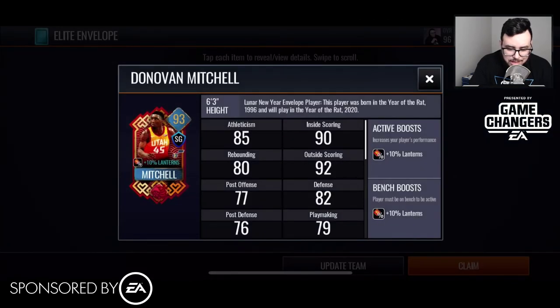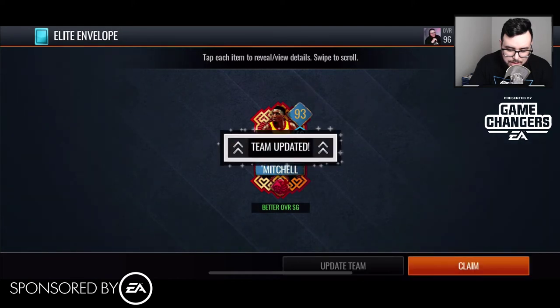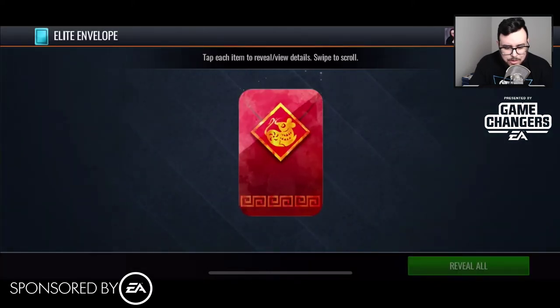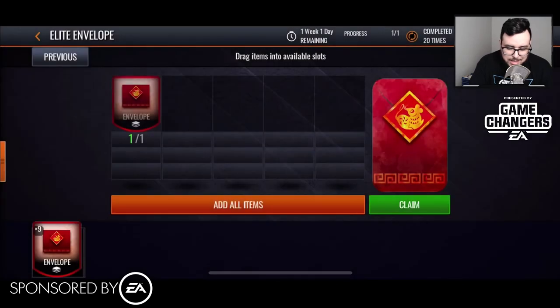We get a Donovan Mitchell Shooting Guard 93 overall — and he's for our Lockdown lineup. Let's go ahead and update that team and claim him. That was a great pull right there for Donovan Mitchell.